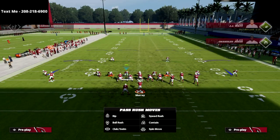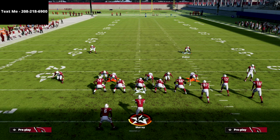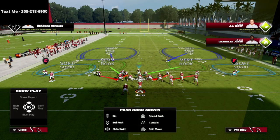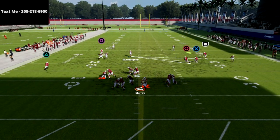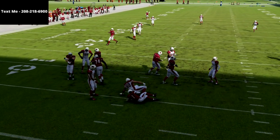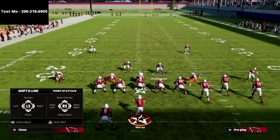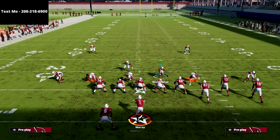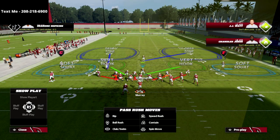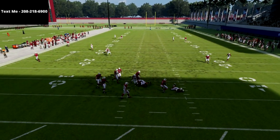Another interesting look is to shift your D-line to the right out of Pinch 2, which allows you to play with your user right in here — I find this creates a really wonky B-gap pressure. You can also shift your line to the left, crash it down, and you'll see we're screaming through that B-gap again. When you move these guys around it really does make a big difference.